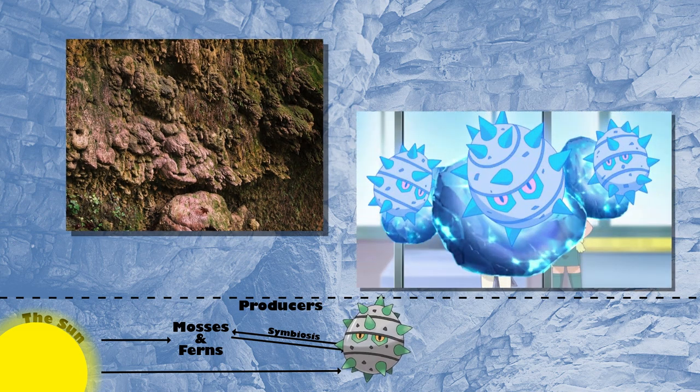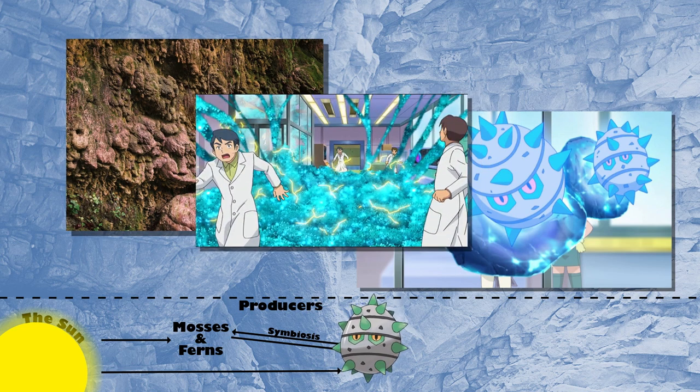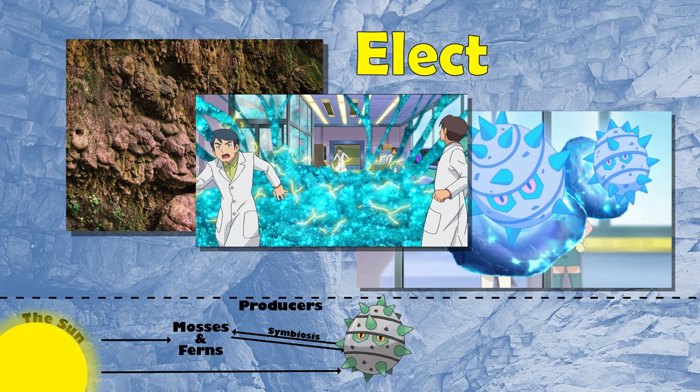In the anime, we can see that Ferroseed, when exposed to rocks collected from Chargestone Cave, can create an immense amount of moss, suggesting that Ferroseed is able to harness this raw electricity for its own use — making it what I'm going to call an Electivore.